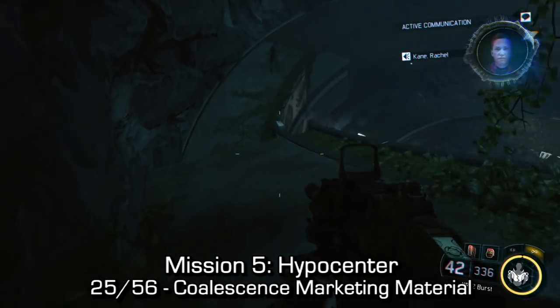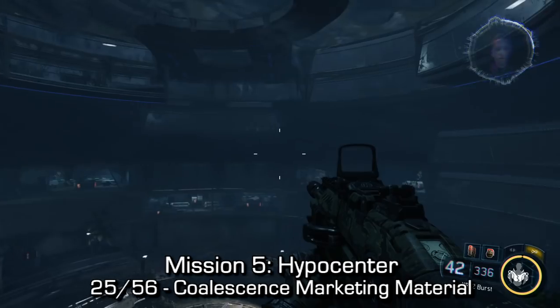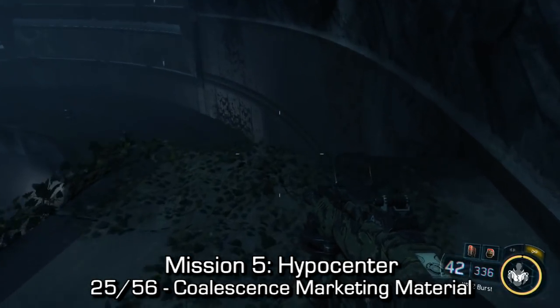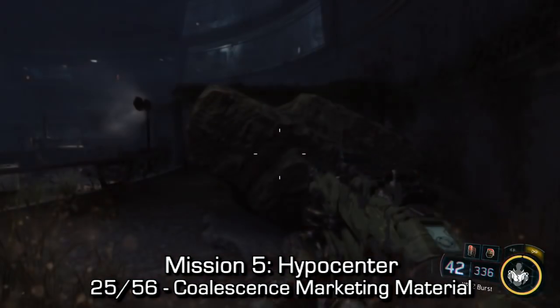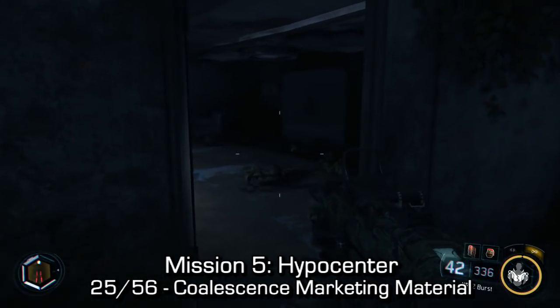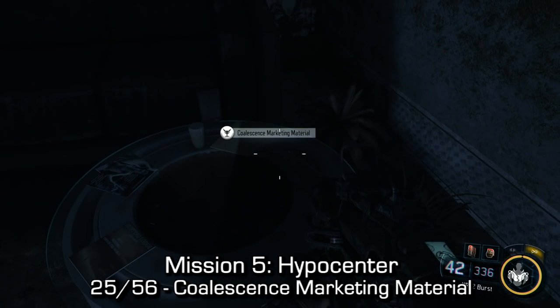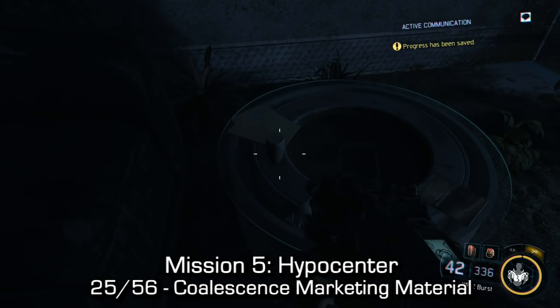Next up is the coalescence marketing material. You'll come down a small slide and come into the very bottom of the large pit that you've been slowly making your way down. Drop down all the way — you'll probably take some damage on the way down — but drop down to the right instead of the left. You should find a small little bunker area. Inside, you should be able to find the actual collectible sitting on a coffee table.